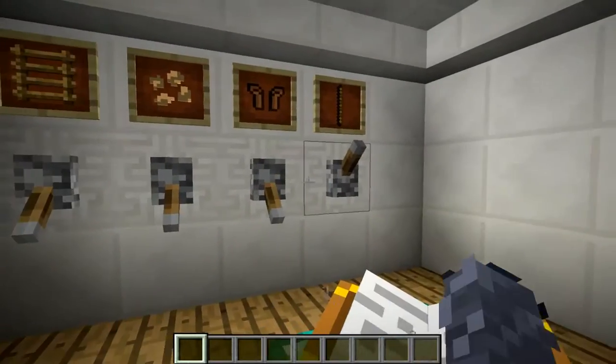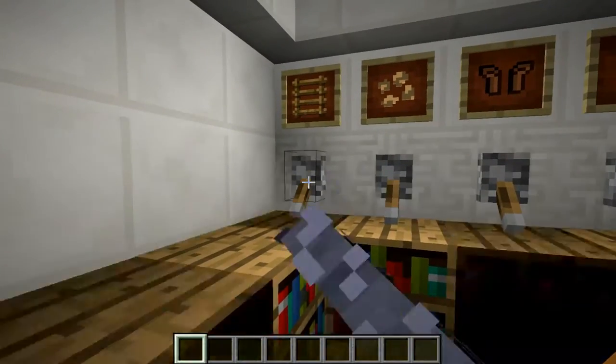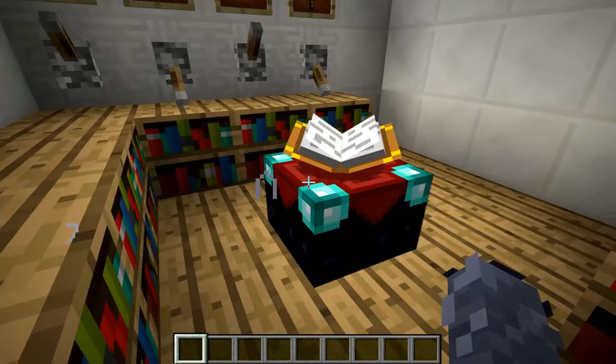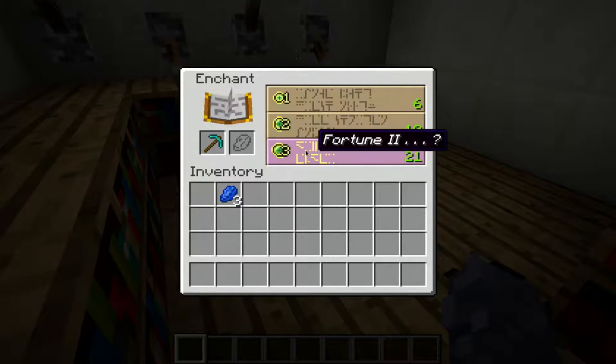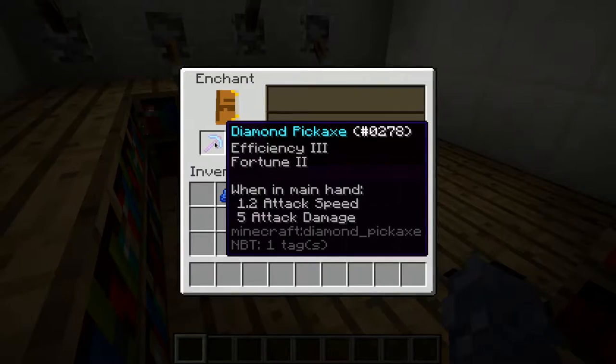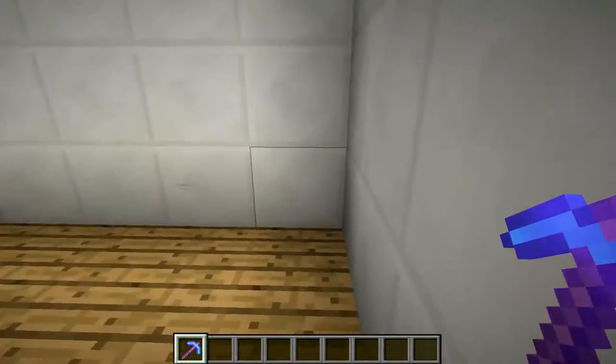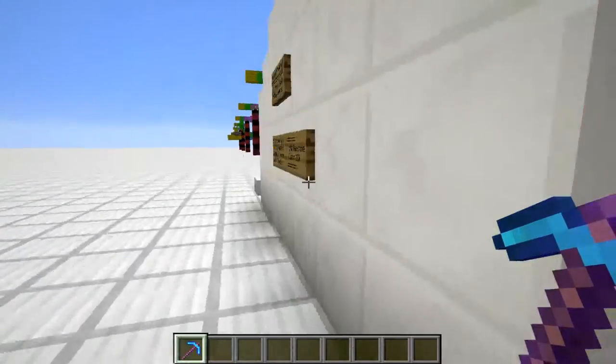If I want a level 0 enchanting table, nothing. If I want something like a level 10, here's 8 plus 2, and now I can check. I went ahead and enchanted that — and there's my fortune right there, just like I did before. So there you go, that's how that works.